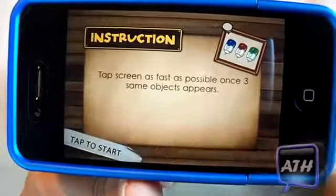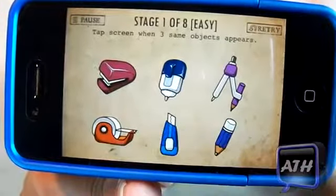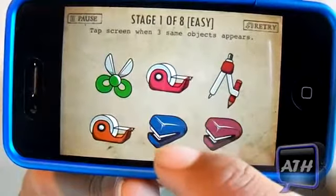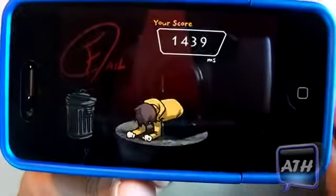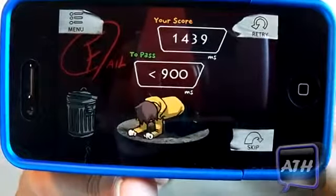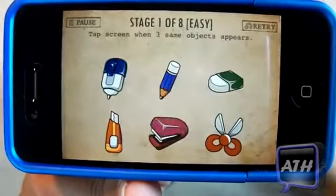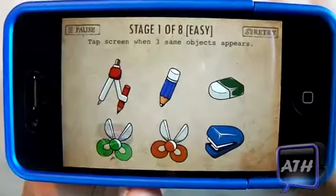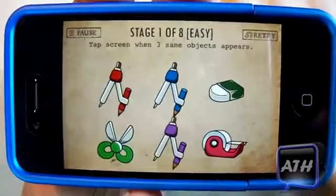For each game it gives you instructions on how it's played. In this one you have to find three matches and then click on them as fast as you can. It's switching around and it is a hard game at first, but then you'll get the hang of it. I really like this game — it's very addicting and you can show it off to your friends.